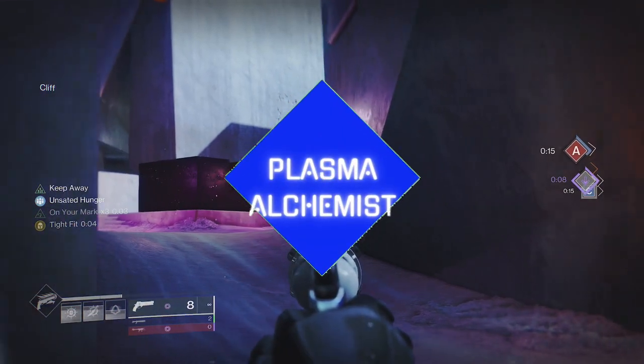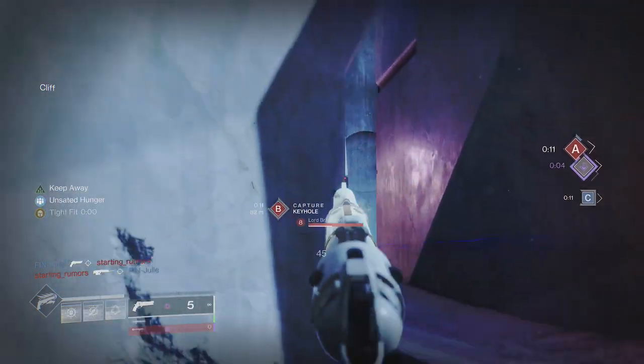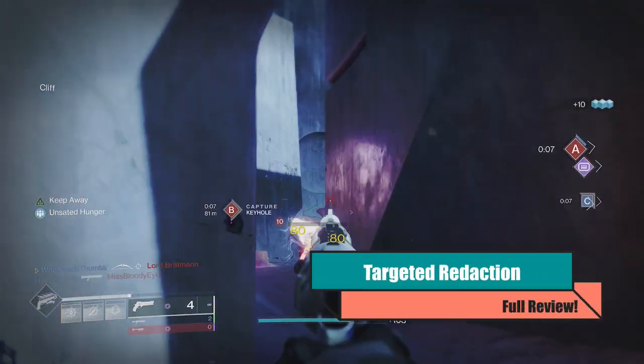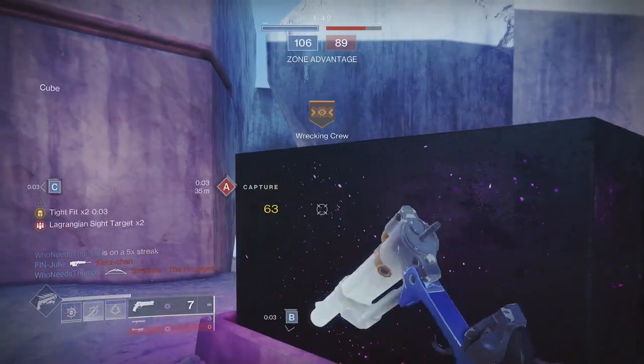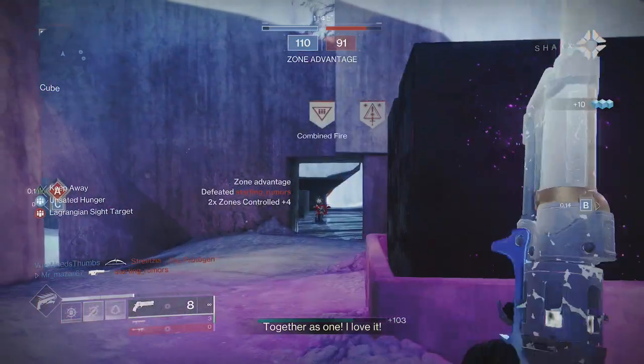Welcome back to the channel guardians. Today we continue the reviews of the fully crafted seasonal weapons. We recently took a look at the Diffident Times pulse rifle solely in PVP, and today it is the turn of the 120 RPM hand cannon Targeted Redaction. We will go over the best perks to choose from in PVP and dedicate some part of this video towards the end on PVE and why it may be very strong in future seasons.